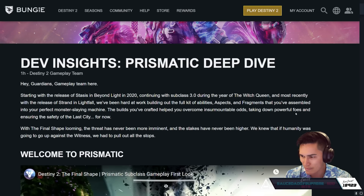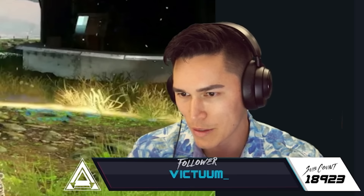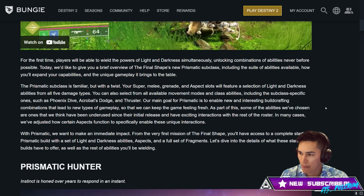With the Final Shape looming, the threat has never been more imminent and the stakes have never been higher. We knew that if humanity was going to go up against the Witness, we had to pull out all the stops. Which literally makes sense lore-wise, right? We're actually lore-accurate Guardians now, or getting close to it. For the first time, players would be able to wield the powers of Light and Darkness simultaneously.